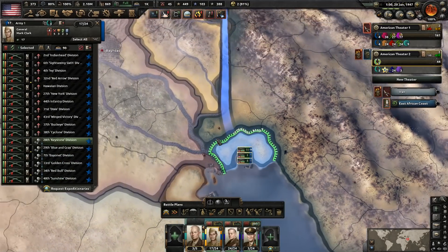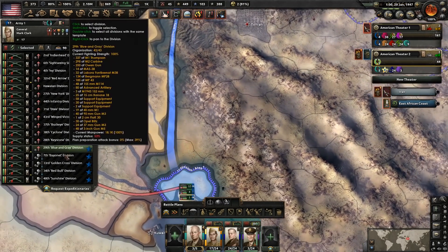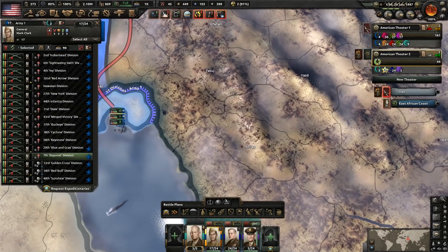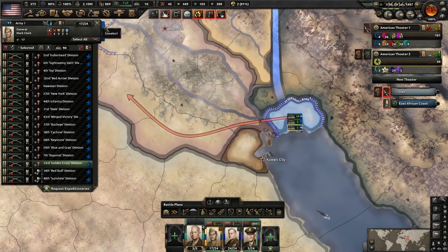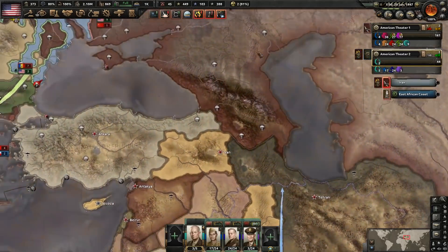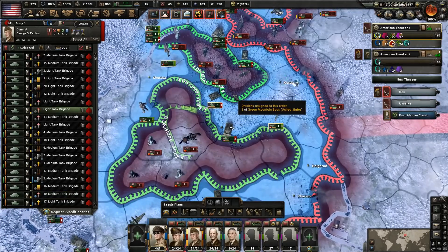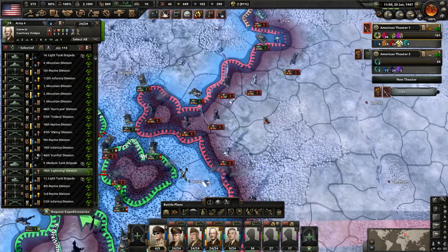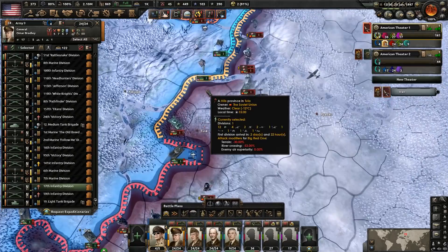I accidentally gave all these guys one order — didn't mean to do that. Let's have these ones here go ahead and grab these locations, and then we'll have one go that way as well. I'm going to spread them out here and make adjustments as they get to the locations. I don't think we can invade into Kuwait City — I want to say they're not at war with us. Once we start taking territory there, this should wake up the AI — they should start going after our stuff.